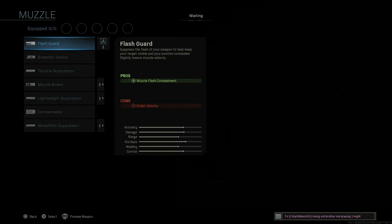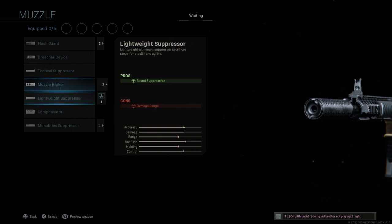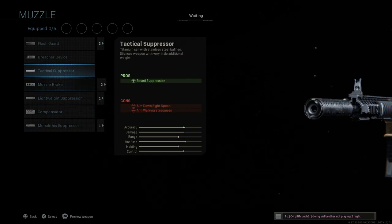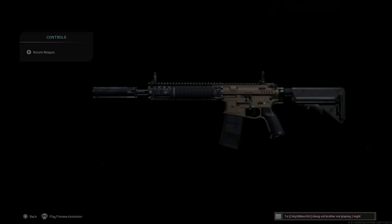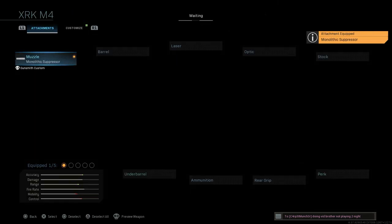For the muzzle attachment, we'll use the tactical suppressor to replicate what he uses in the movie. The lightweight suppressor might be closer, but the suppressor in the movie is actually quite long, so we'll go with the monolithic suppressor. It gives us sound suppression and damage at range. The cons are aim-down-sight speed and aim walking steadiness.